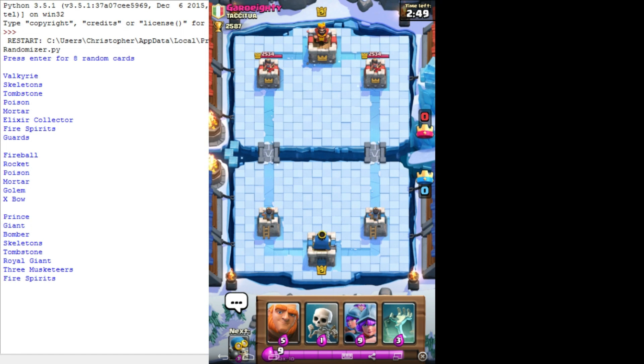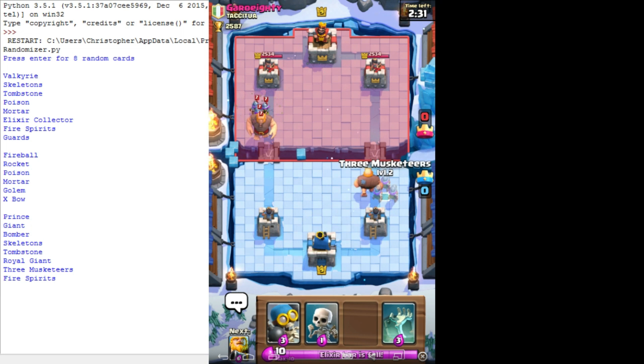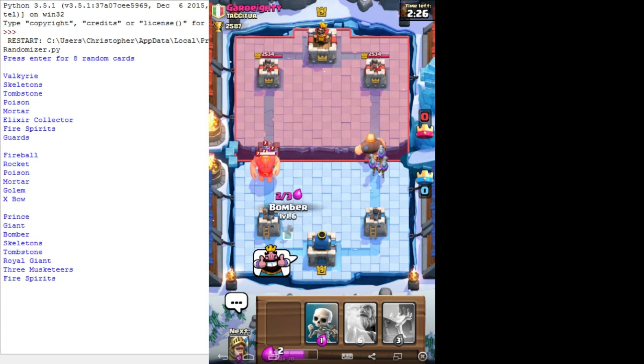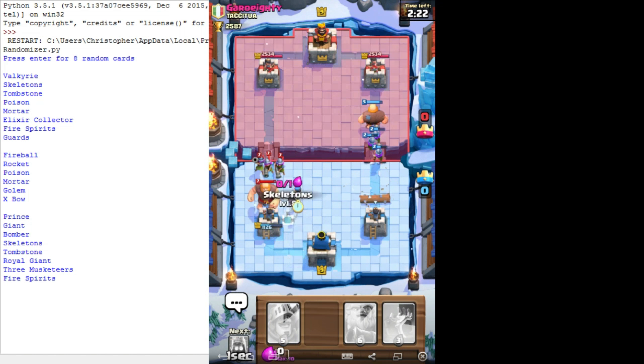I should just try not to emote at all because that would be bad. My giant's level five. What if I actually place my Three Muskies this side? Oh, he's gonna do the same! Oh, we're both doing the same thing. Oh, that's gonna be tough. I'm screwed then.